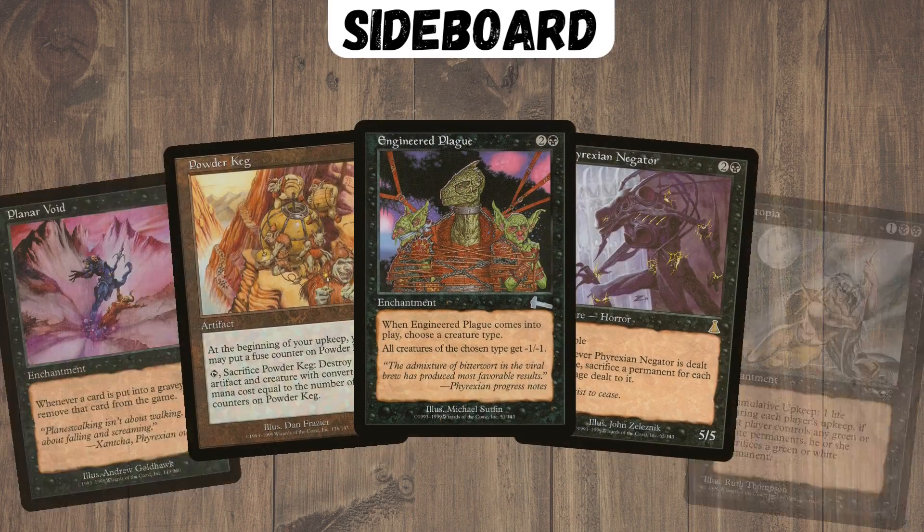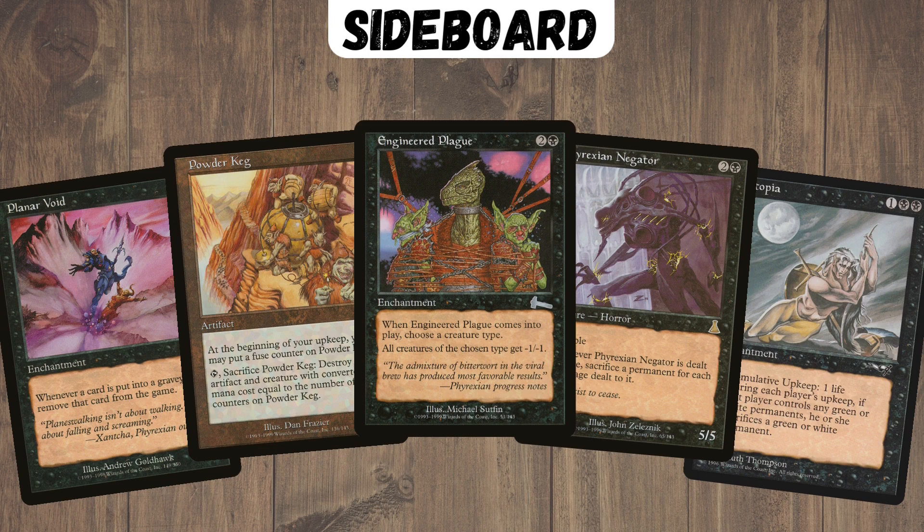For the sideboard, you see all the classic black sideboard cards you'd expect: Engineered Plague, Phyrexian Negator, and Dystopia. Negator is particularly good in this deck because we don't really run creatures in the main deck, so sometimes opponents will side all their removal out and then we can hit them with a Negator — super powerful. We'll also play something for graveyards and Powder Keg or some kind of mass removal spell.